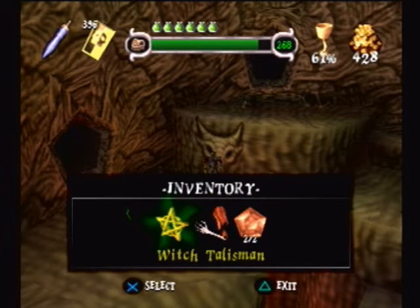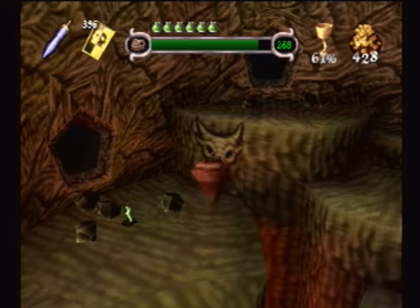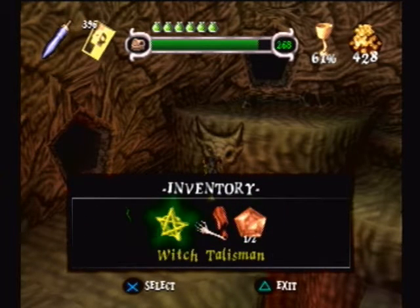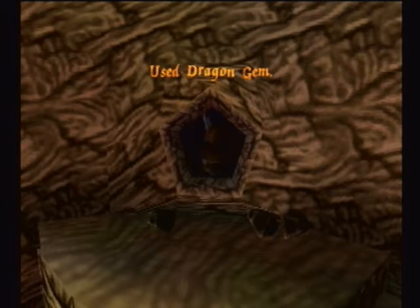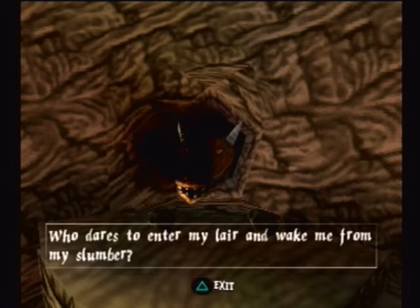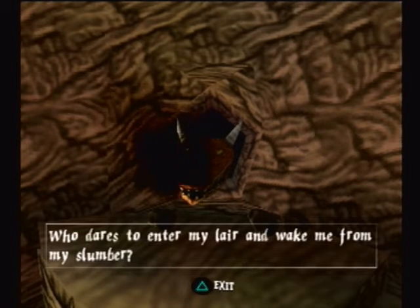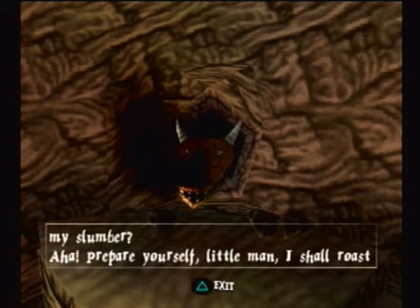What that means is you have to get the witch talisman, because we got the first dragon gem from the Pumpkin Witch, and the second one was in plain sight next to the mayor so you couldn't miss that one — but you might not have gotten the first one if you weren't aware of the witch or didn't have the talisman. The dragon's dialogue: Who dares to enter my land and wake me from my slumber? Prepare yourself, little man — I shall roast the flesh from your bones!